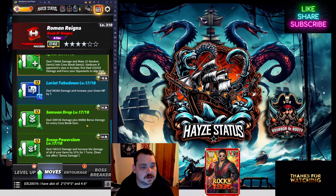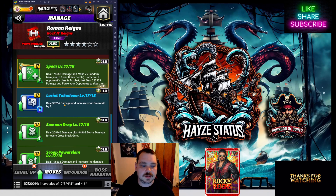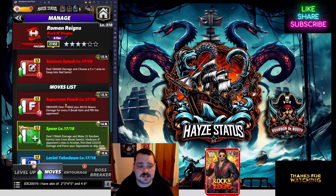The Lariat Takedown ultimately holds no sway over my judgment — it is possible to use it with the Spear and either the Samoan Drop or Scoop Power Slam to guarantee you have the recycle. The reason I prefer triple green over having the Lariat Takedown is because it synergizes with the plates. If you choose to go down that route, by all means do so — I just feel like it's missing something, like I'm not using him to his full potential. You're either losing the crossbreak damage bonus or the Scoop Power Slam, and I don't like losing either one.